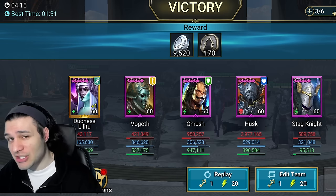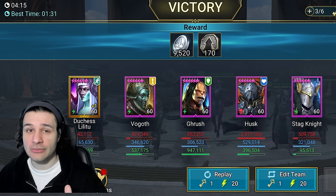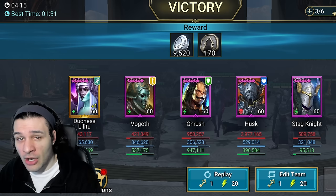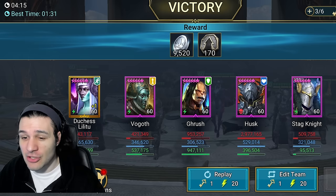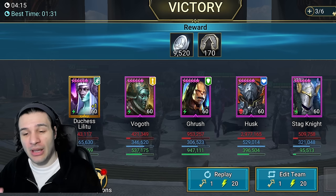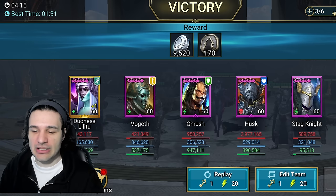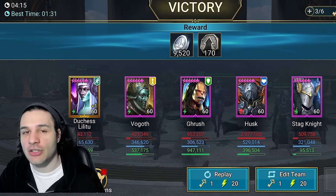Duchess is technically not the best option here — one challenging aspect being that she gives damage reduction in AOE format, which is good since all of the boss's abilities are AOE. However, if there's no decreased speed on the boss and we have to revive Husk, she's going to apply a buff to the whole team which boosts the boss's turn meter and may cause Husk to die twice in a row. I picked suboptimal champions to challenge myself. In summary: you need a damage dealer, two survivability champions, and decreased speed.